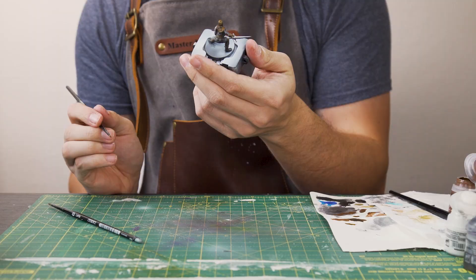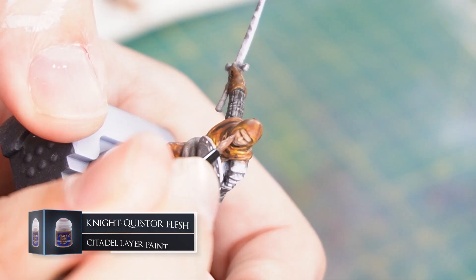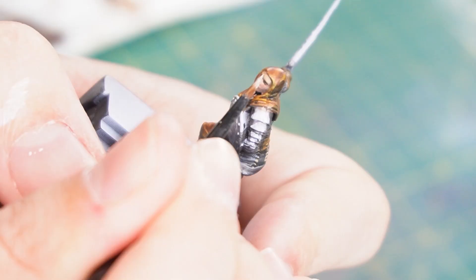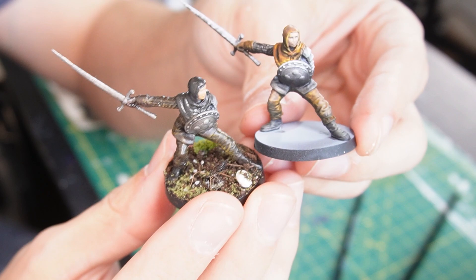To highlight the face I'm going to use some Kislev Flesh and just paint it on the cheekbones, the nose, the brow and the chin just to bring them out a little bit. Then to add some shadow to the face I'm taking some Nighthaunt Gloom Flesh and painting it in the dips of the cheeks and around the eyes and the lower parts of the face. And lastly, to bring out some ultra highlight on the face, I'm gently detailing on some Wraithbone. When we compare the original — very blah — to the new one, you can see how much detail contrast paints can bring to a miniature like this. With some extra dry brushing and detailing, it really makes the leather pop.